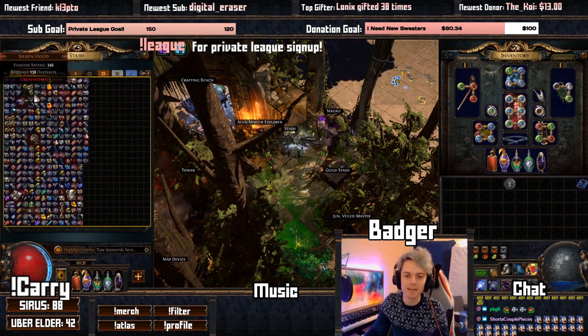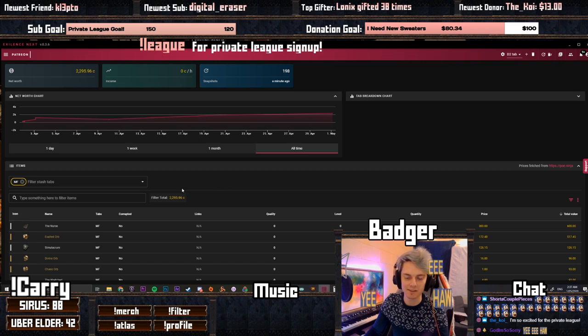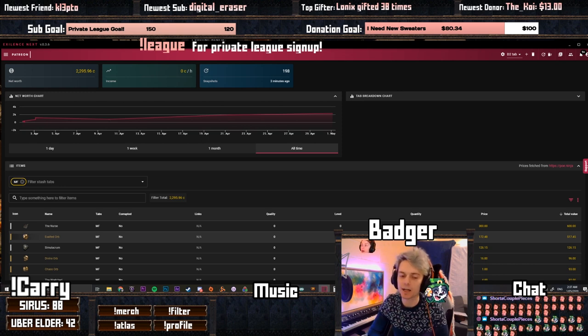All of the results are right here. We can have a look on Exilence Next, which is a great program — I'll put a link down below. It's amazing for checking the average amount of currency you've made over time, and you can choose between all your different tabs. Within this time, we have farmed around about 2,295 Chaos, very close to 2,300. Keep in mind this is an estimation based on PoE.Ninja prices, so not everything's going to be totally accurate, but it's going to be pretty accurate.